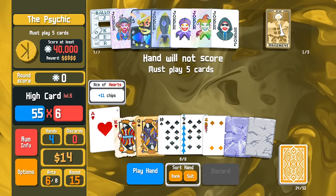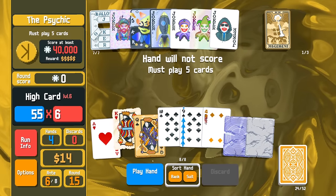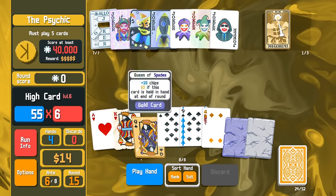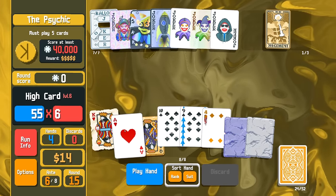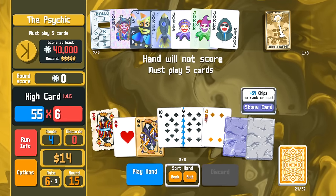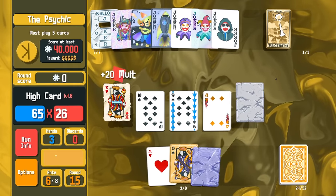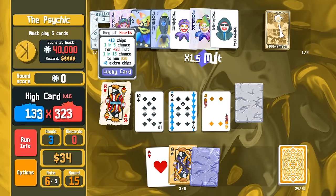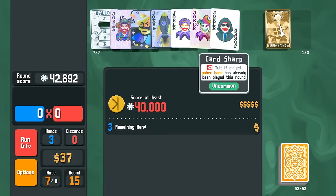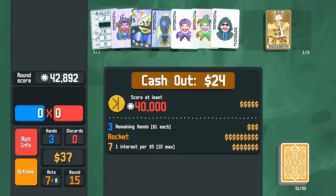I'm going to play the king first to prep the high card. We have to play five cards — not five of a kind, just five cards. Let's do this. Hey, nice — we got the double 20 multi as well! That worked out way better than I thought it would, and that was without Card Sharp too. Holy moly — $24! We're going to go 61 bucks.